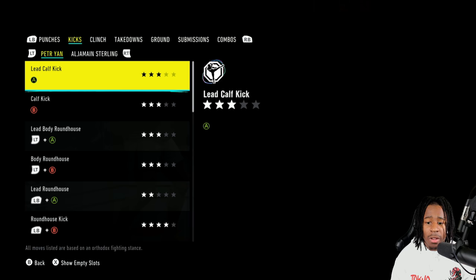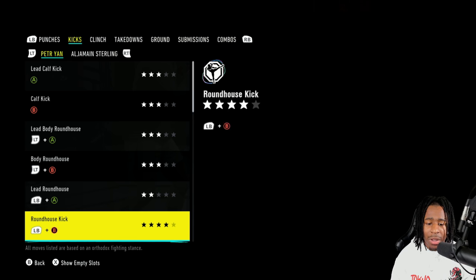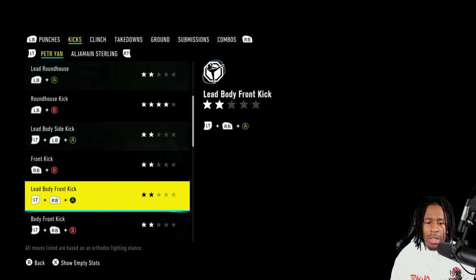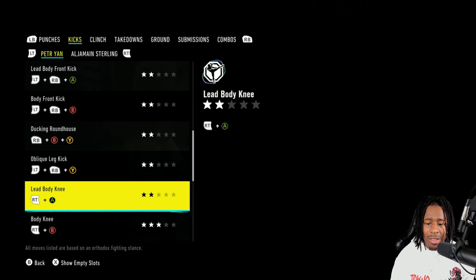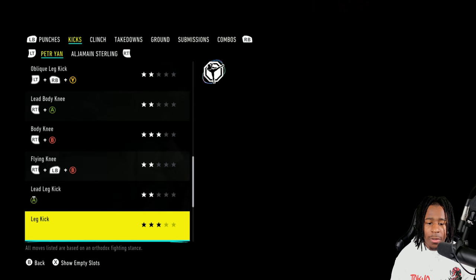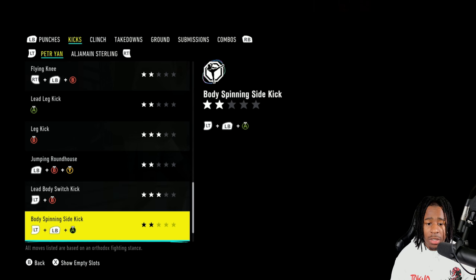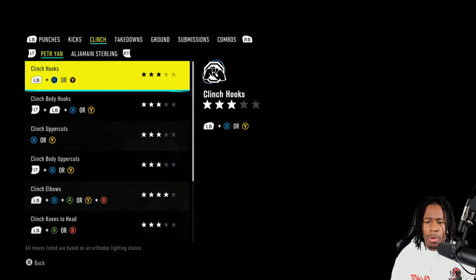Going over to his kicks, everything is fair — level 3 going down, the lead roundhouse to the head is only level 2, but the rear roundhouse is level 4 as we've seen. He also has front kicks, lead side kicks, ducking roundhouse, oblique kick, knees, flying knee, and a lead switch kick. Pretty good kick arsenal overall.